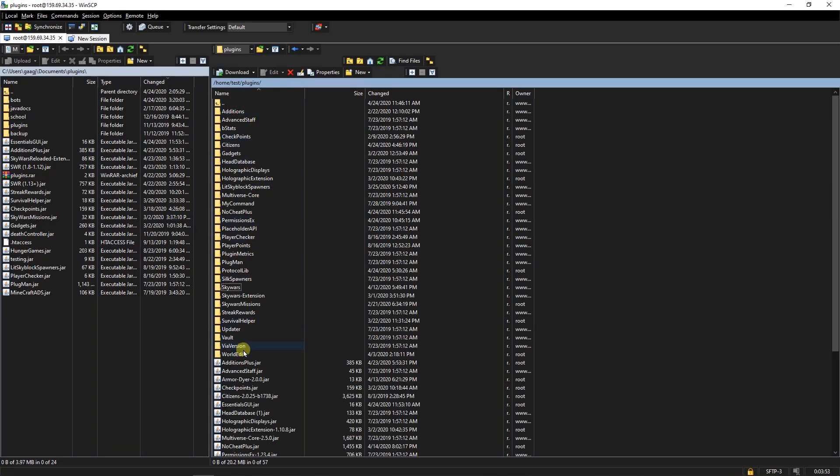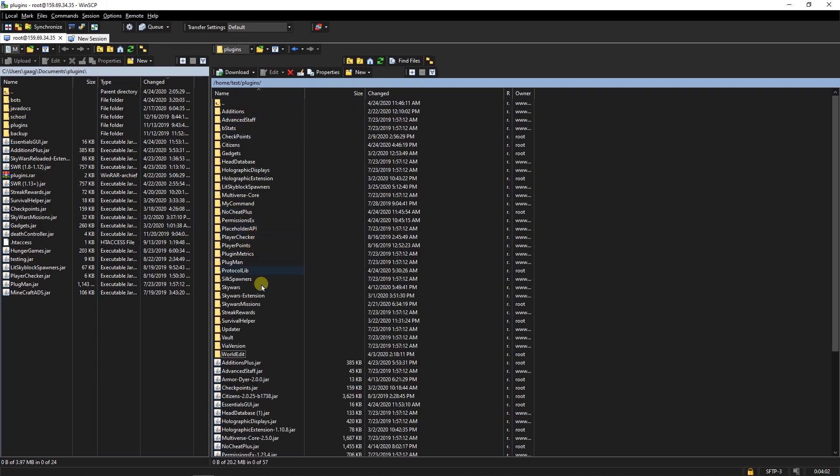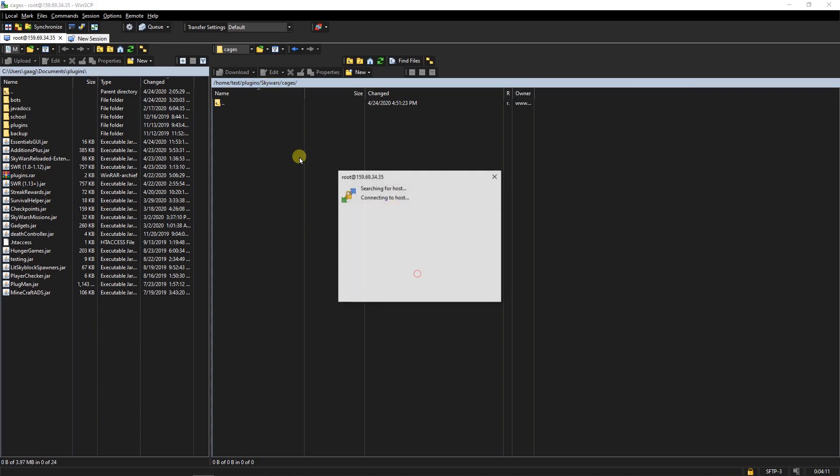Then you're gonna go to your files, click into WorldEdit schematics — and there we go, the carrot schematic. We're gonna copy it and go to the Skywars cages folder. If the cages folder is not there, make sure to create it, then paste it in.